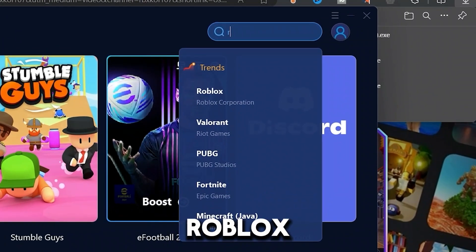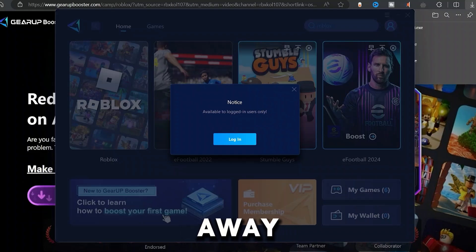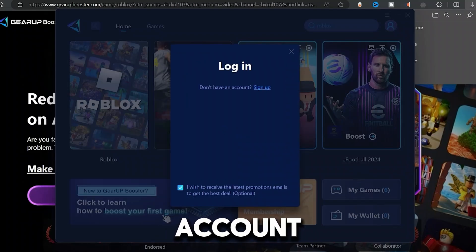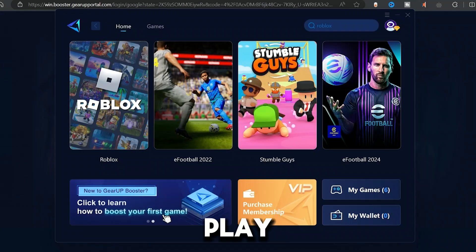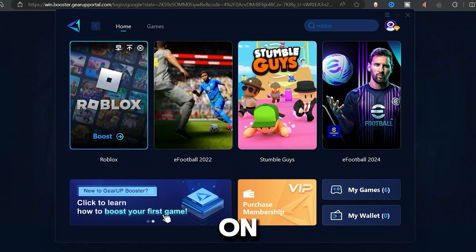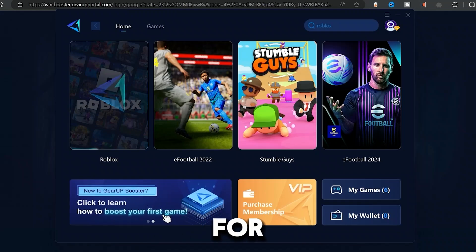We want to go ahead and type in 'Roblox' because that is what we're trying to boost, and then click on Roblox right away. It says to log in, so just go ahead and log in with either your Google account, your Microsoft account, or any account that you might have. Since I've already played this before, I can just click on 'Boost' and it's going to start boosting right away. It shouldn't take that much time, so just hang in there and wait for it to finish up.